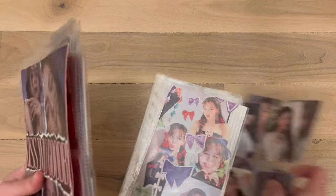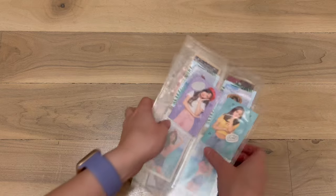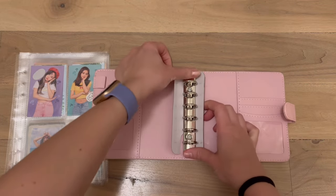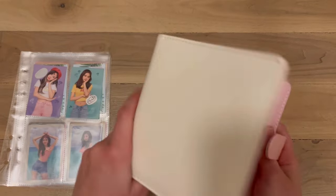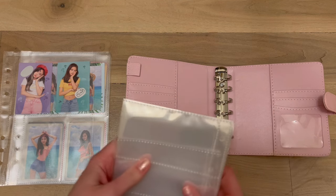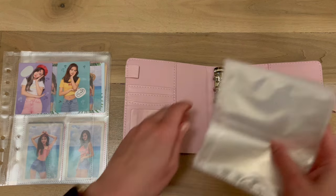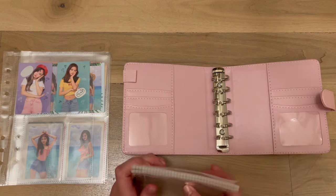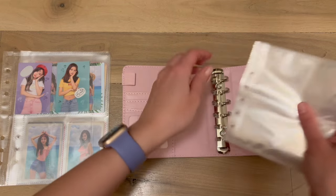Besides all this downsizing, I am changing how I collect Twice cards. Look what I did — I made a new purchase! This is brand new. I bought an A6 binder because I've never had a photocard collection like this. I don't really like how my Twice collection looks in my A5 so why not get an A6? I bought these all off AliExpress — if people want links I can put them in the description if enough people comment, otherwise I'll just send it to them individually.